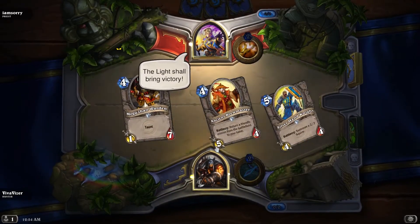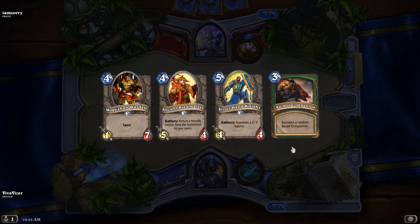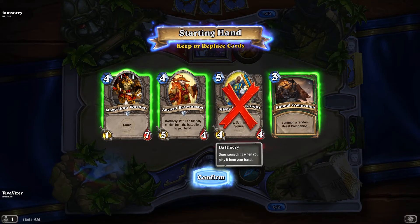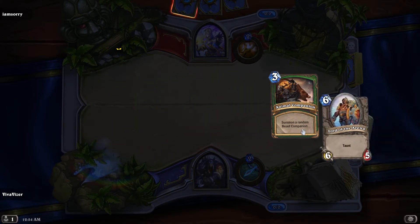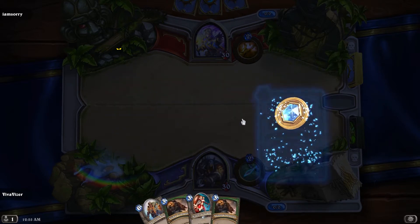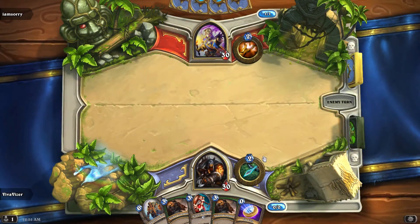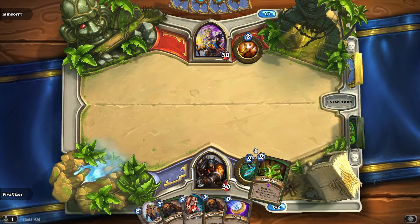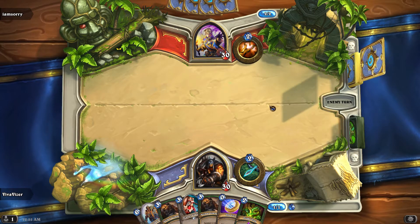Uh-oh, that's not good. His ability pretty much counters mine, and it can be applied to minions — that is a little dangerous. Let's get rid of these. We'll keep the Animal Companion, but I should have some lower cost plays. We can't do anything on turn one unless I pull something. Still managed to win last game though, barely — next turn I would have died.